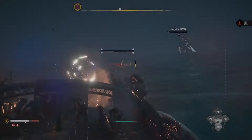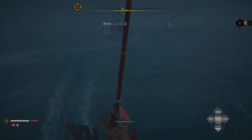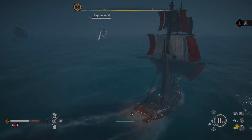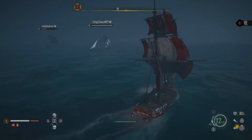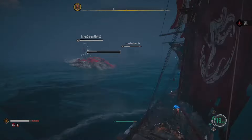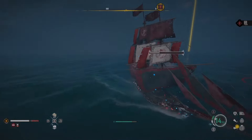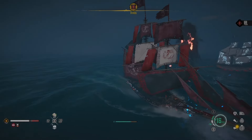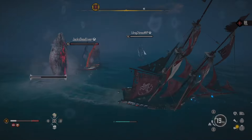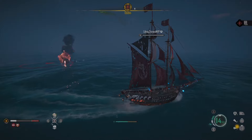All you need is one friend — but if you have multiple, it's going to be even better and easier. Your friend needs to go to the bounty board and accept the Karibu monster quest. Once you do that, you sail out there with your buddy. It's going to be located in the bottom middle of the map, so spawn at the nearest outpost and drive out there together. The person with the bounty board quest has to go out there with you, or it's not going to work.